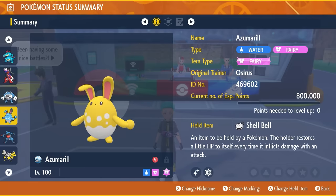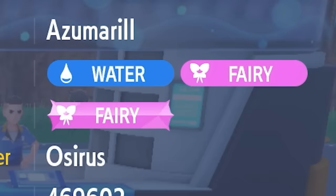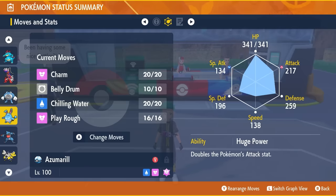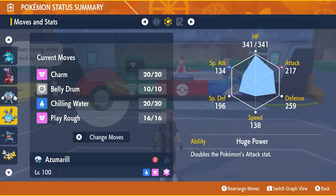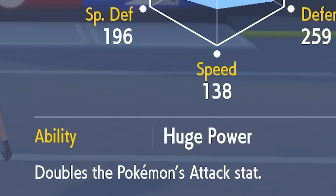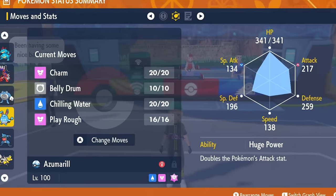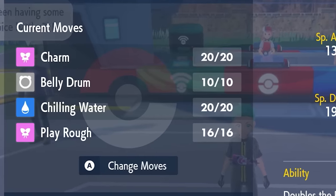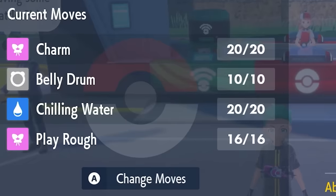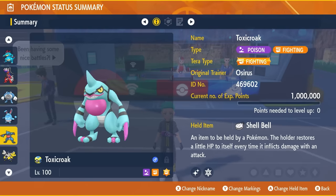Azumarill is probably something you've already thought about — it resists both Water and Dark-type attacks with a Fairy Terror typing. Shell Bell provides recovery. The moveset is Charm, Belly Drum, Chilling Water, and Play Rough, with 252 EVs in Attack and Defense. The ability Huge Power doubles Azumarill's Attack. The idea is to fire off three Chilling Waters early to reduce Feraligatr's Attack, Belly Drum when the moment is right, and finish the raid with Play Rough.